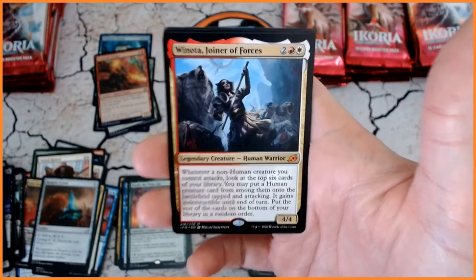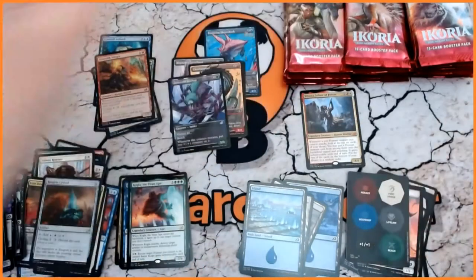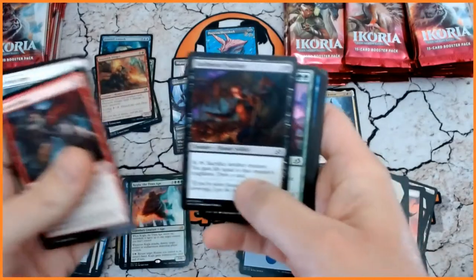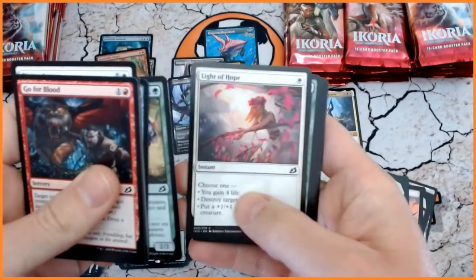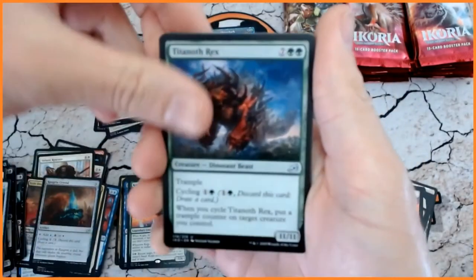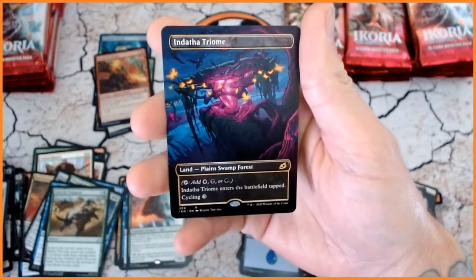Mythic number one — let's put that over there. But how many mythics are we going to get? I'm not too sure. Don't forget, we still are going to be opening the Box Topper. Titan FFX. Neutralize. Lead the Stampede. Oh, my favourite Triome — look at that. Stunning. Absolutely stunning. I'm very pleased. This is just so good. Absolutely amazing.